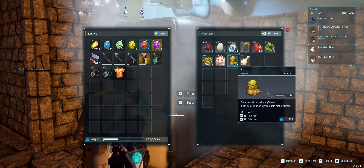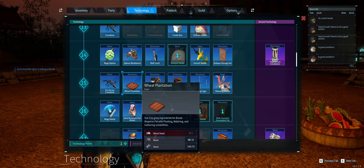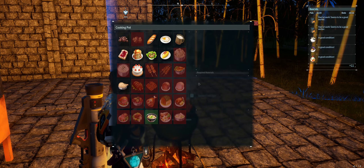You're also going to need flour, which means you'll need to grow wheat. You can unlock the wheat plantation at level 15 using technology points. Then build a berry plantation and an electric kitchen or a cooking pot, and you'll be able to start cooking cake.